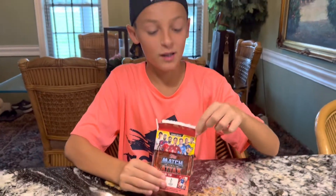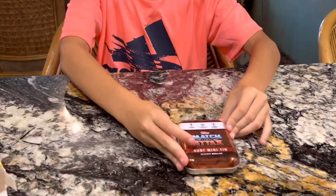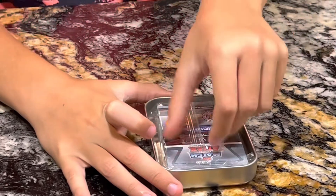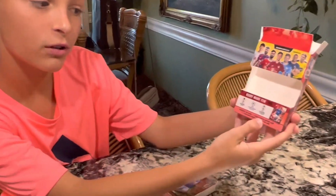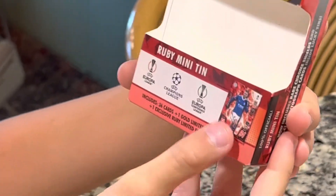This is really cool. It comes with a Mini-Tin that you can put your cards in when you're done with them — keep them safe. So this is actually just one pack of 36 cards. It comes with one gold limited edition card and one exclusive Ruby limited edition card, which is the Jamie Vardy card right here.